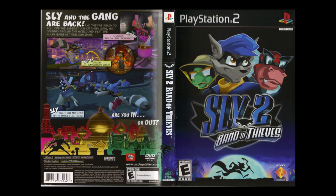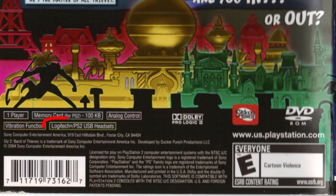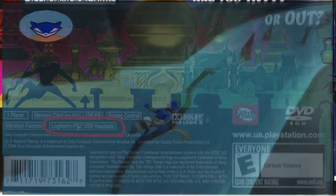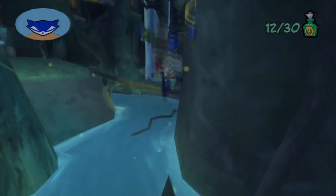A part of the game that many players didn't even pay attention to was the possibility to use a USB microphone to distract the guards. Speaking into the mic while in close proximity to the guards will make them come towards you.